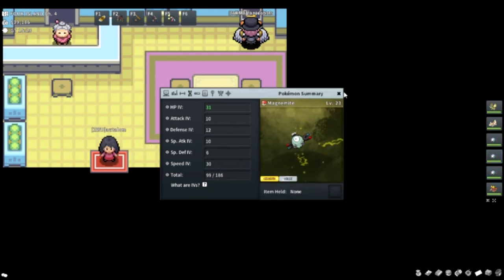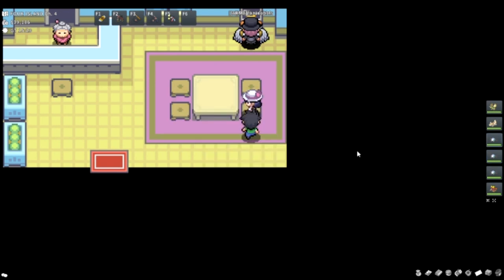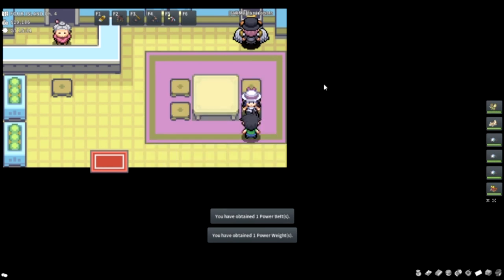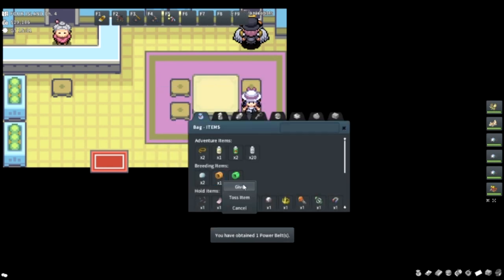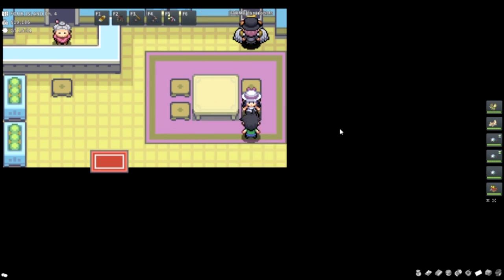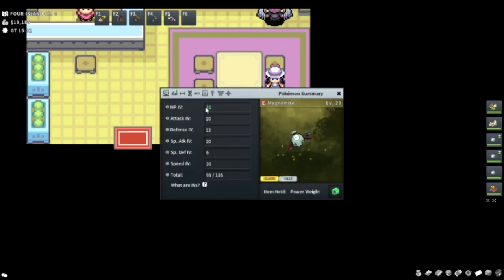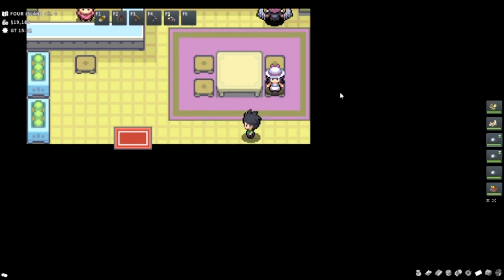In order to do this — since it's for HP and Defense — we have this lady inside the PokéCenter here selling the power items. Power Weight transfers HP, Power Bracer transfers Attack, Power Belt transfers Defense, Power Lens transfers Special Attack, Power Band transfers Special Defense, Power Anklet transfers Speed. The Ability Pill is just here to switch abilities. So we're going to be buying a Power Weight and a Power Belt, and give the Defense item to the Magnemite with max Defense IVs, and the HP item to the Magnemite with max HP IVs.